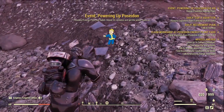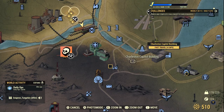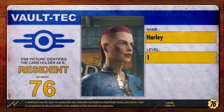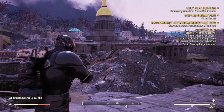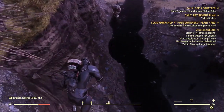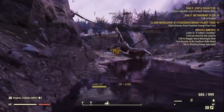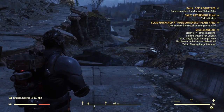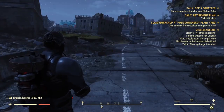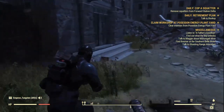Our next location is Charleston Capital Building, just to the east of the Trainyard. This is our first legendary farming spot. Once you fast travel there, before entering the capital building take a left — there should be another Grafton Monster down in the river. Kill him and then head over to the capital building itself for our first legendary run.